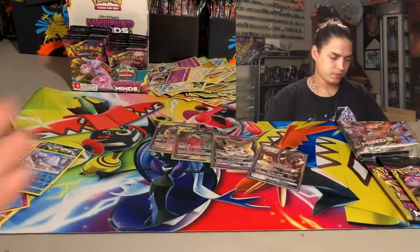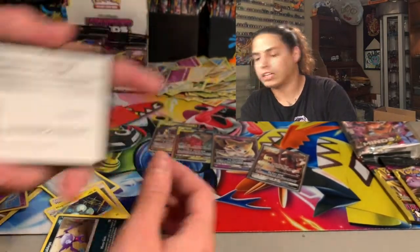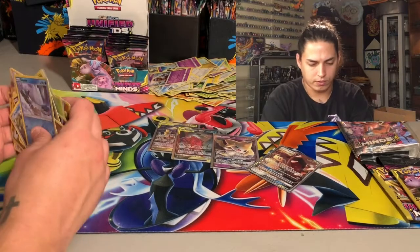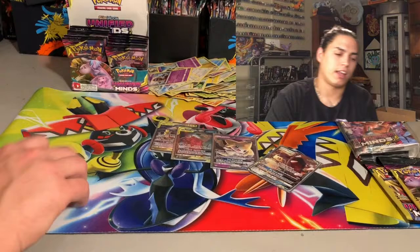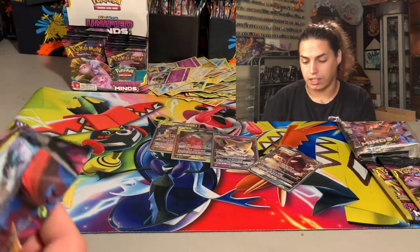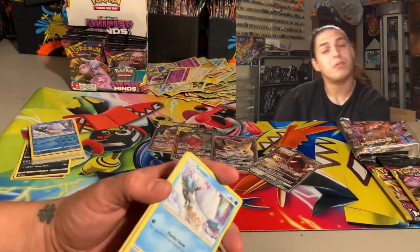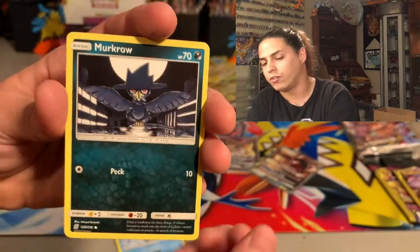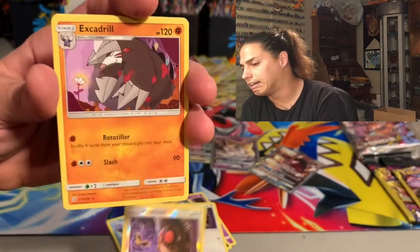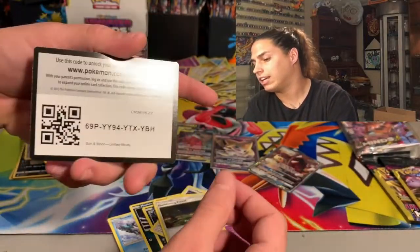Energy, Hapu, Magneton, and your code card. Opening Unified Minds is like opening Burning Shadows for me, because I'm looking for the hyper rare — I already pulled the hyper rare Charizard out of Burning Shadows but I have not pulled this Mewtwo Mew rainbow GX card. Snover, Murkrow, Exegcutor, Alolan Grimer, Hoothoot — reverse hollow — that's a good sign — and an Excadrill. Energy, Tornadus, Jynx, Slumbering Forest, and your code card.